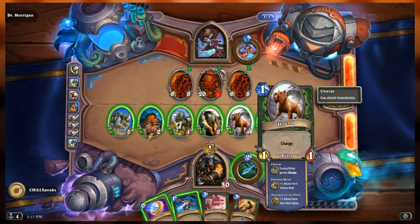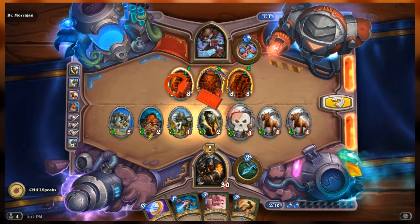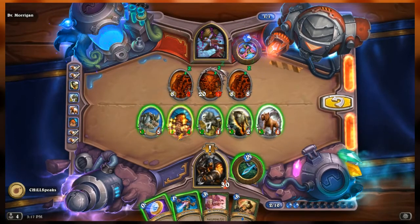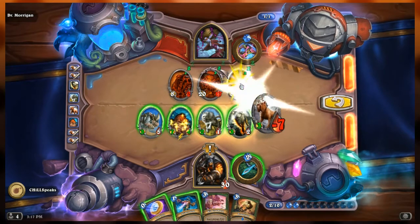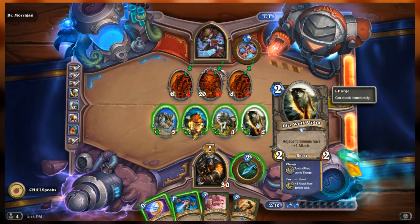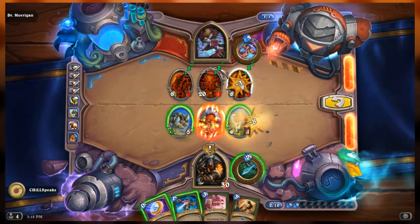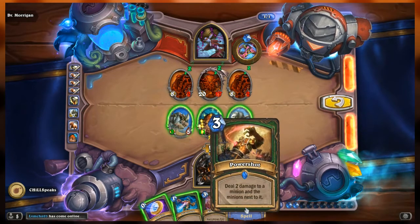I need to lead the attack with the hound closest to the Direwolf Alpha, because that has the most damage on it. If I go here, then here — if I attack the same one I'm wasting one point of damage, so instead let's put it here. I can have you attack here — and now they're even, in range for Power Shot, and can die to Power Shot.